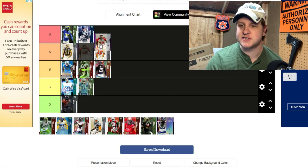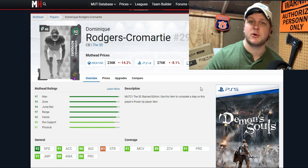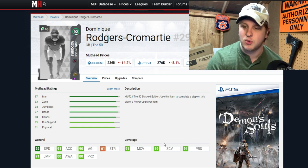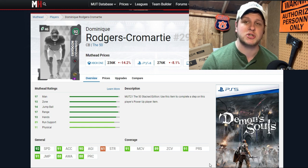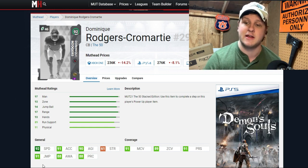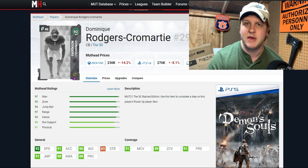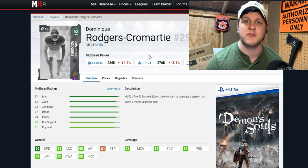Dominique Rodgers-Cromartie is our third S tier guy. He's a 92 overall at six foot two, which is very nice. While the other Cromartie is only 91 speed, DRC comes in at 92 speed, which is what separates him. He has 91 man coverage and 89 zone, just barely making S tier. With Lockdown chemistry — just five or ten out of ten — it's very easy to hit all those thresholds. The six foot two height on the outside really puts him over the top. You can see how expensive he is — very valuable.